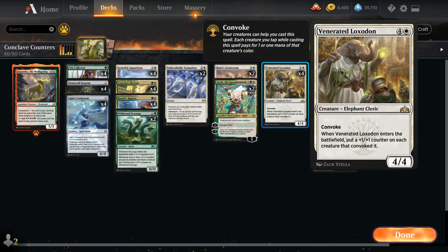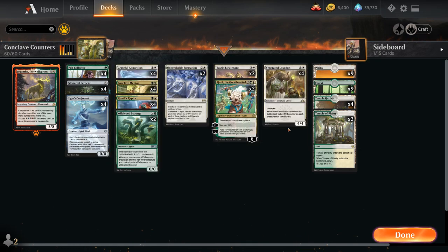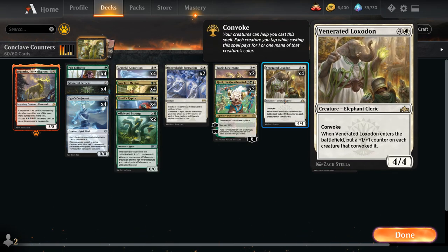Finally we've got the full playset of Venerated Loxodon — a 5-mana 4/4 Elephant Cleric with Convoke. When the Loxodon enters the battlefield, it puts a +1/+1 counter on each creature that Convoked it. This is a reason why we sometimes want to play Ugin's Conjurant or Stonecoil Serpent for X equals one, so we've got more creatures in play to tap for Convoke, giving us very explosive starts — especially with a Conclave Mentor in play.